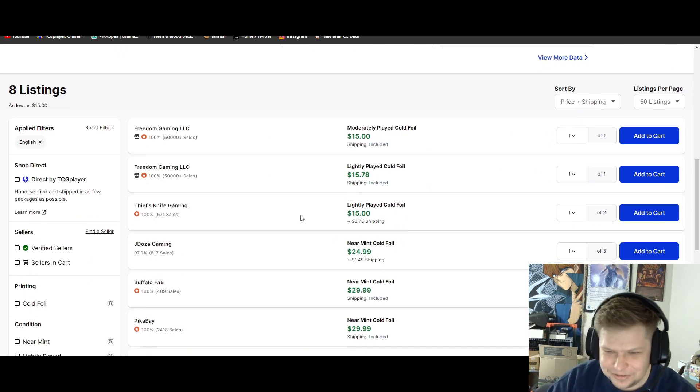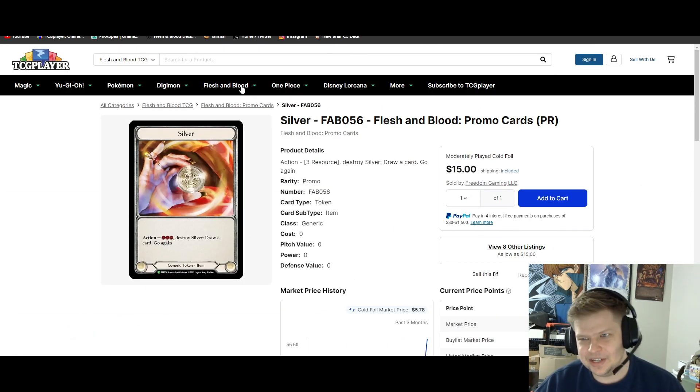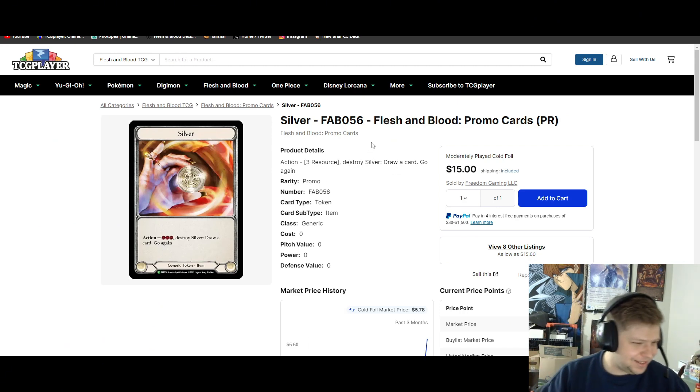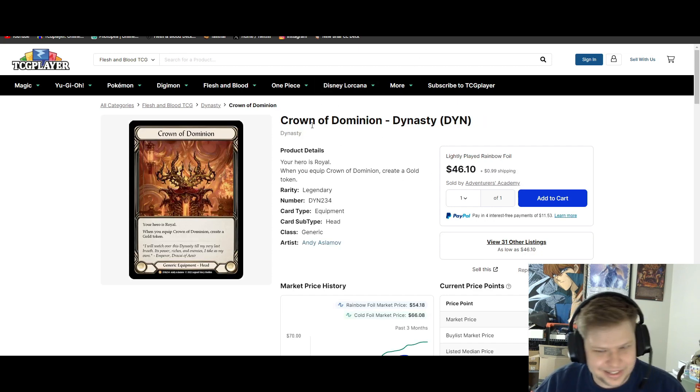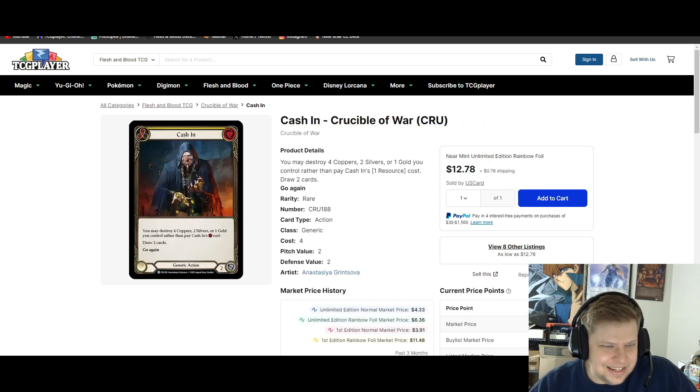The cheapest cold foil silver token on the market is now $15 — kind of crazy. I would say hold off on buying at this price tag. I just want to bring it up to say you guys are savages.